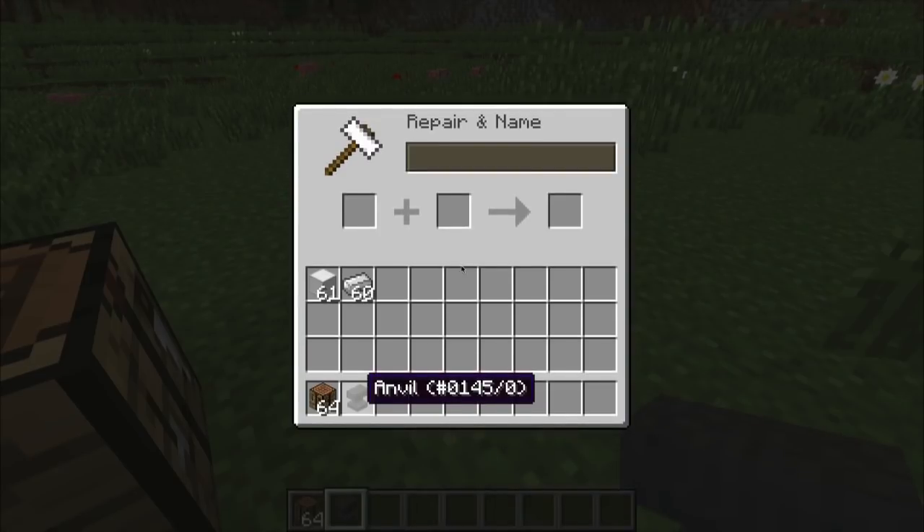When you open it up, this is what the UI looks like. This first area is where you will be putting the target item — this is the item that you're going to be changing with the anvil. Next is the sacrifice item; this is the item that you're going to be giving up to the target item. And then this is the output.